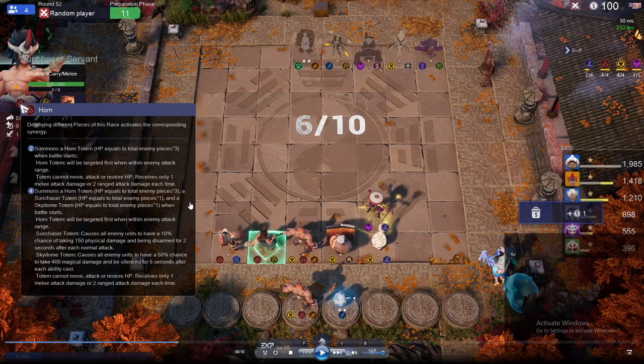Horn 4 gives you the same Totem that you get for Horn 2, but you also get 2 additional Totems. The first Totem is the Sun Chaser Totem, which has 1 health for each enemy piece — so in this case it'll be 5. That Totem will spawn as close to the back right corner as possible.